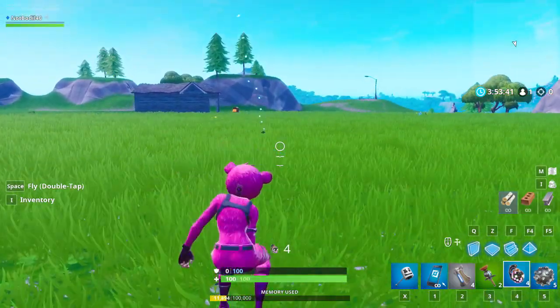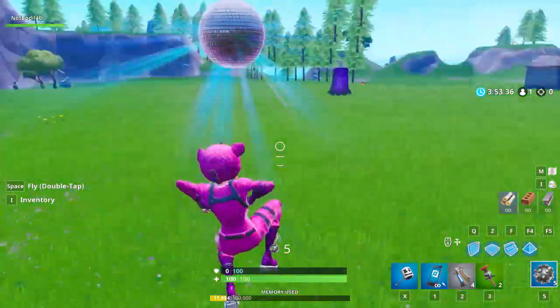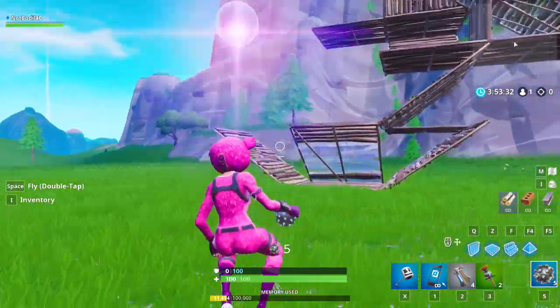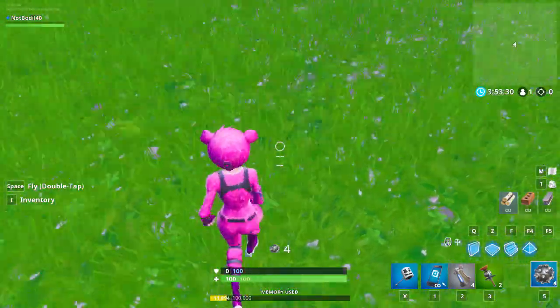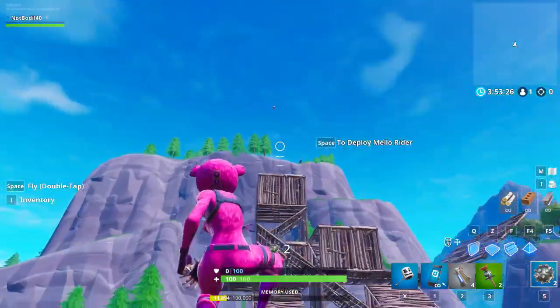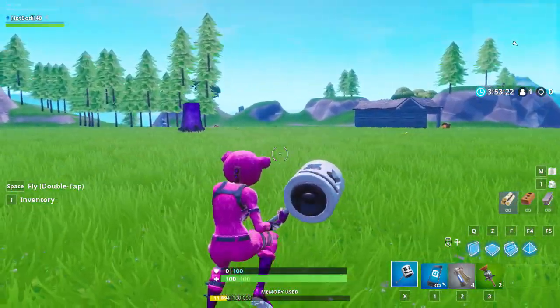You can also use the Boogie Bomb, which is kind of hard to find but it makes people dance. You don't need to hit a person, you just need to use it. Currently in the game we also have Impulse Grenades, which just make you jump. You don't even need to use them properly — you can just drop them anywhere and it would count as using a different throwable item in the same match.